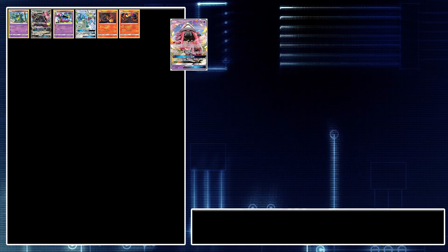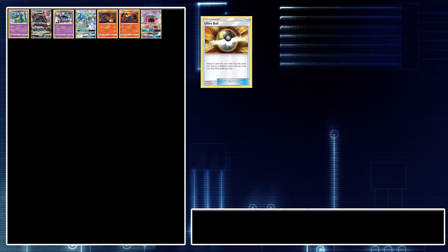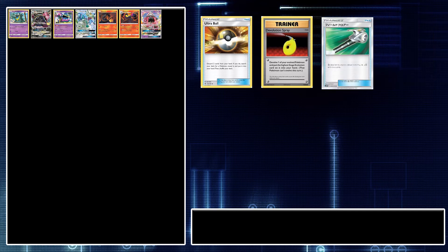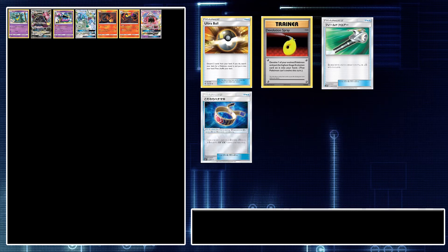Moving on to Trainer cards, starting with our item cards: we're playing four Ultra Balls. Being able to search out your Pokémon is going to be key for this deck to perform well early, mid, and late game. Next, we're playing three Devolution Spray, and the reason for this is because of Salazzle — we need to continually put Poison and Burn counters on our opponent's Pokémon. You can replace these with Super Scoop Up, but I prefer Devolution Spray to avoid the coin flip. We're also playing two Field Blowers to keep Garbotoxin from shutting us down, and three Choice Band to help power up our attacks for better chances at one-hit KOs.